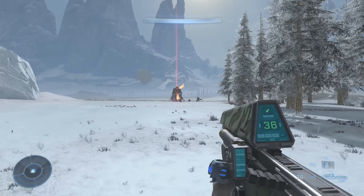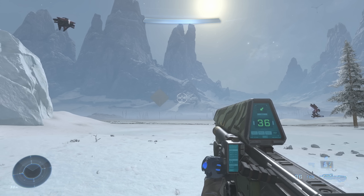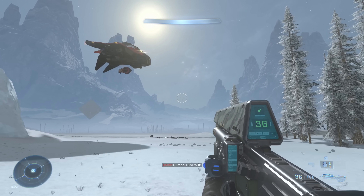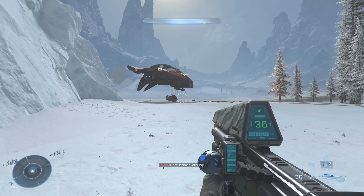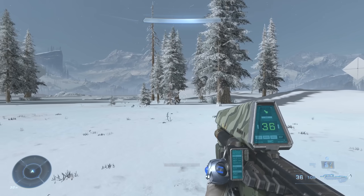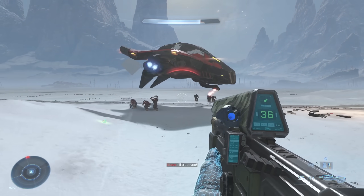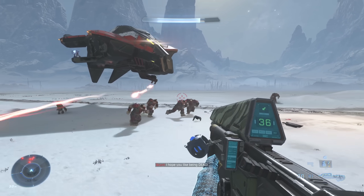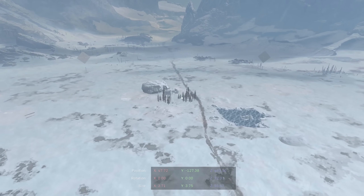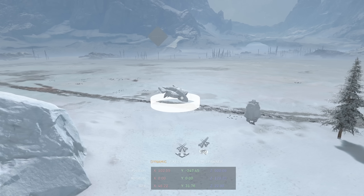Let's spawn in and see how this looks. We have our little grunt coming out of the drop pod, and look at this — the phantom is coming in! We have a chopper right there. One thing I found: vehicles ignore the blind setting. They will come after you when in vehicles. See how the gunners see me now — vehicles don't abide by the deaf/blind settings at all!